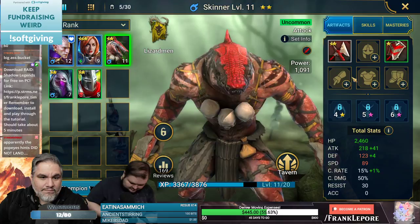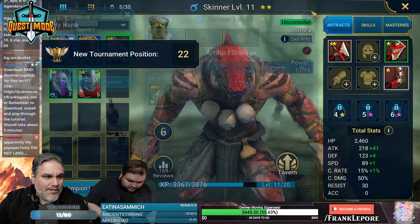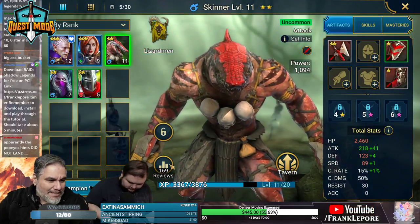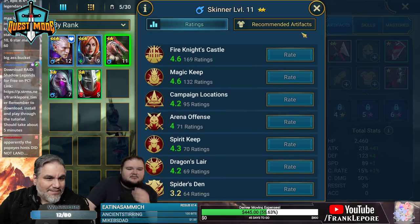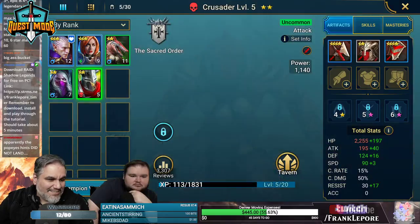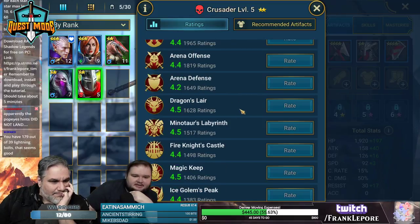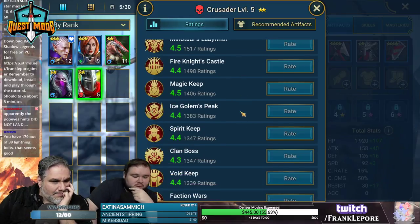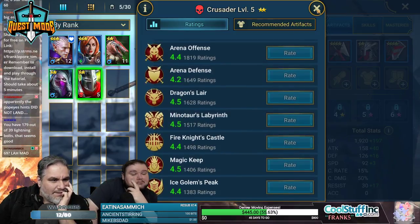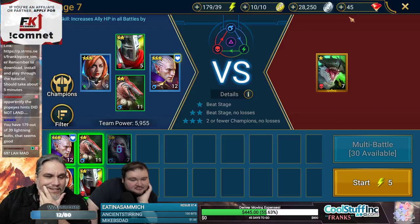Put on your lizard bro, equip them feet. Oh wow, look — these have reviews! This guy has 68,000 reviews, this guy's only got 169. That's kind of helpful — they can tell you if it's good or bad. This is information overload — it is a lot to take in.